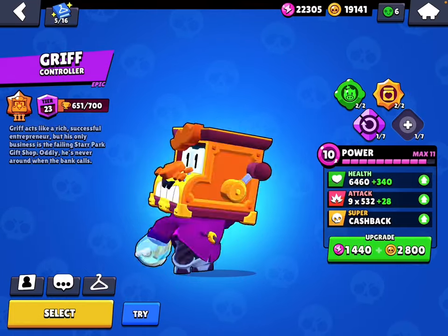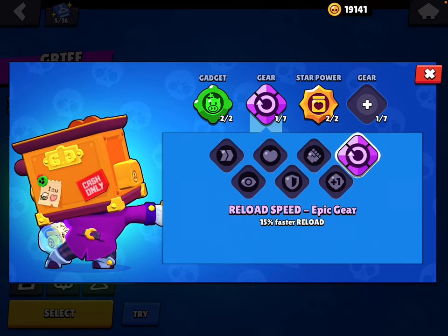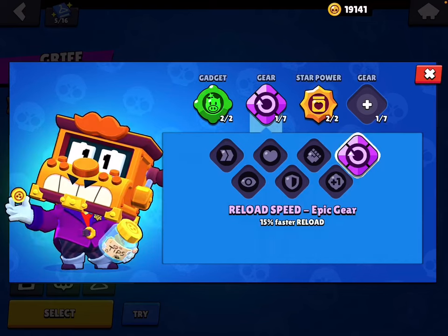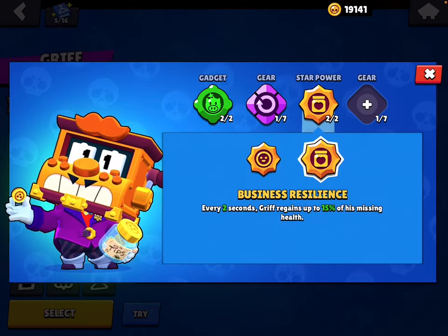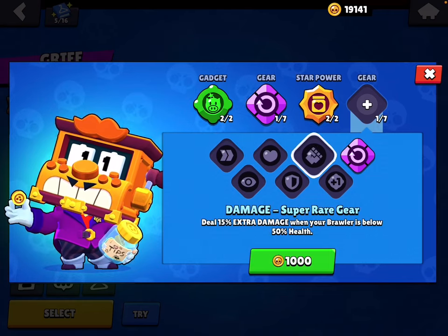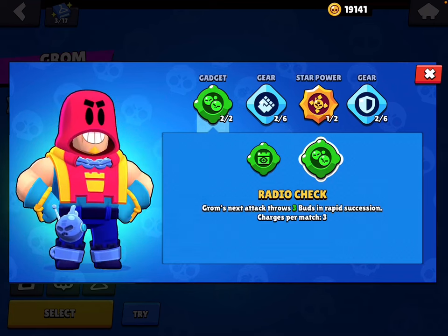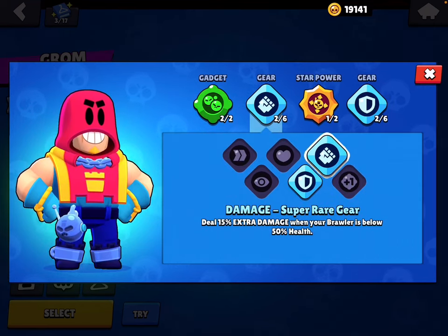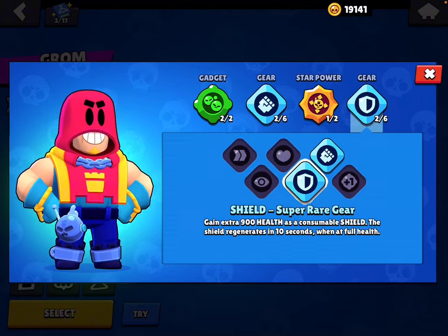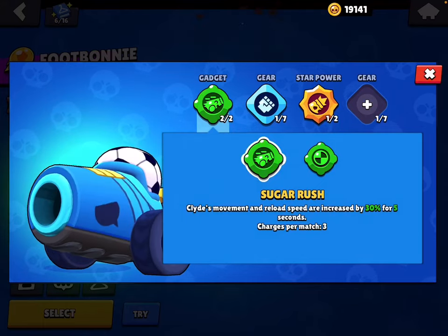For Colette: I can't remember the last time I played her. Piggy Bank is the better gadget, Reload Speed gear. Business Resilience is the better star power, and use Damage gear. Radio Check most of the time, Damage gear, X Factor, and Shield gear.